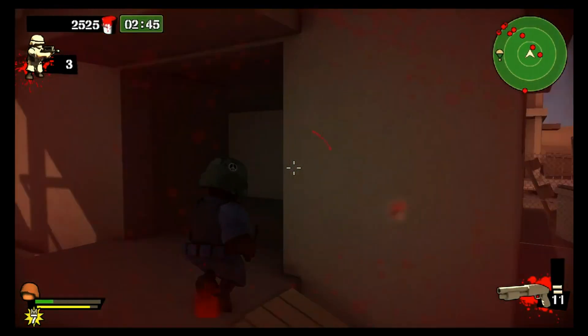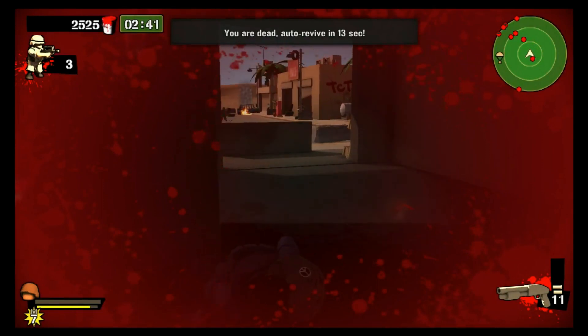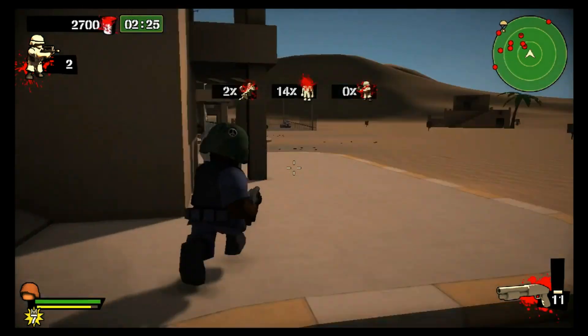Something of note about this level is that pretty much everyone is on ground level — nobody likes to get up high. There are a couple buildings near the edge where some rocket guys hang out, but that's about it. There's another map where the enemies actively try to take sniper positions, but not this one. Everybody just kind of bum rushes you here.